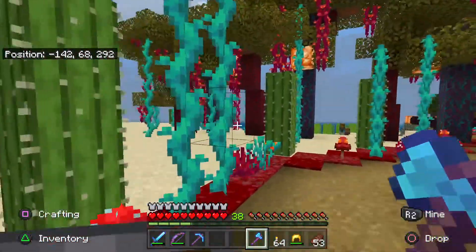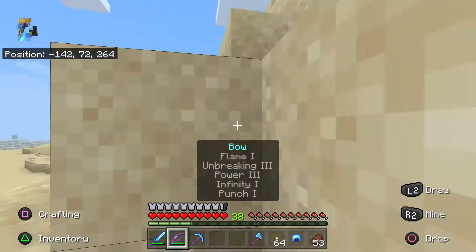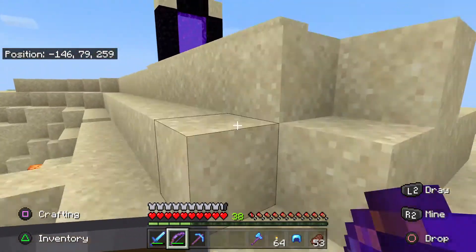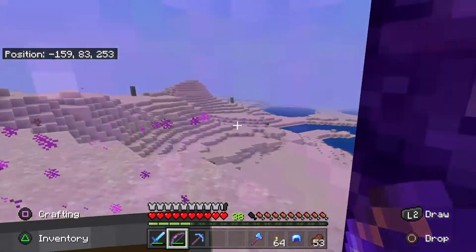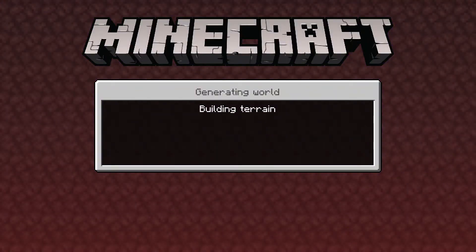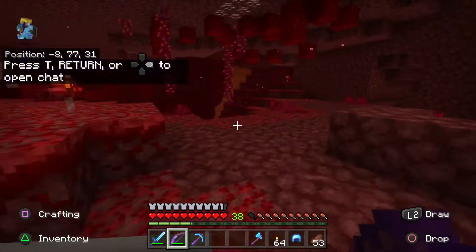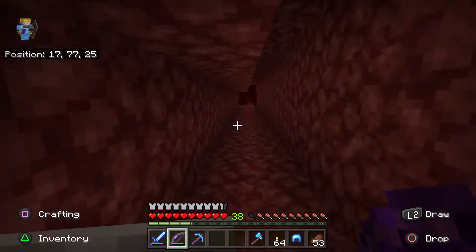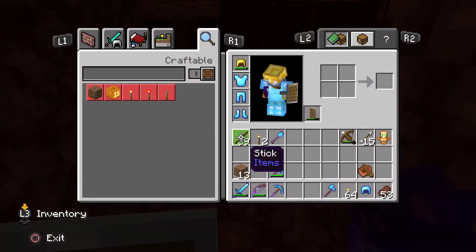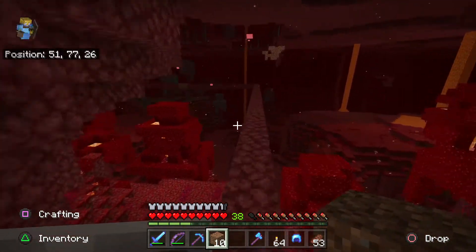Now we've got to go get some ender pearls, so we're going to take a trip into the nether. There are two ways to get ender eyes in the nether — the easiest way is to trade gold with the piglins, but I don't have any gold. We'll keep an eye out for it though. What I'm going to do is head over to the enderman biome, which is green or blueish.